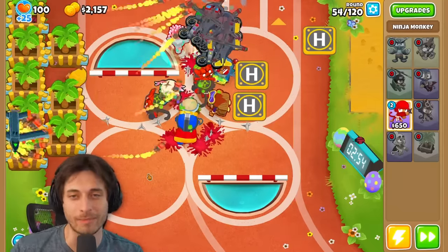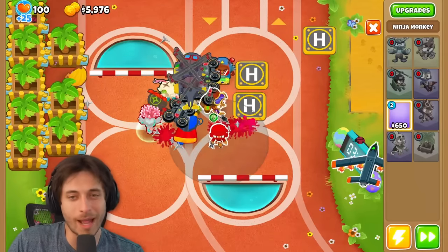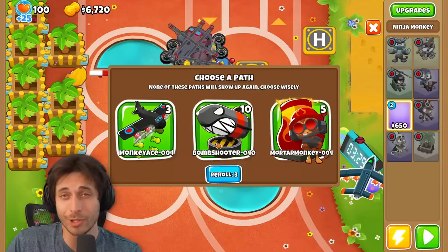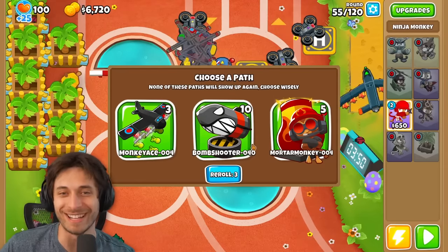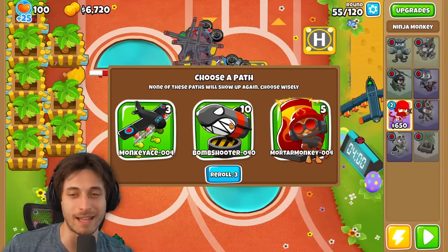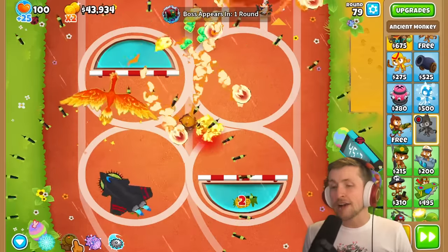I barely get away with telling people to use Creator Code Tuber every video. They usually get really annoyed by it, but I just got to remind them — Creator Code TWBRE in the BTD6 shop. I just got a bunch of Moab Eliminators so I can start spamming these guys. Alright, round 80, I'm going up against it.